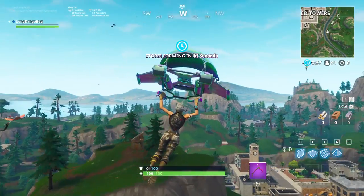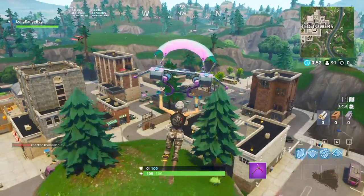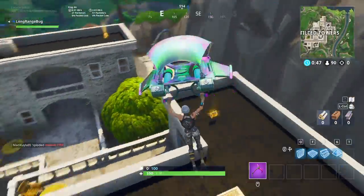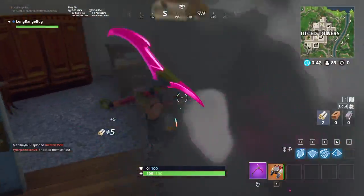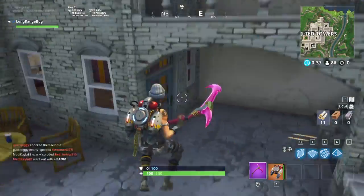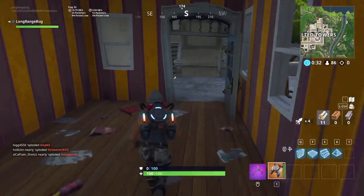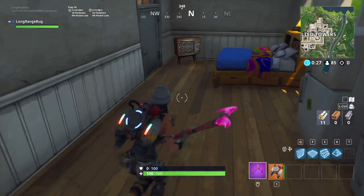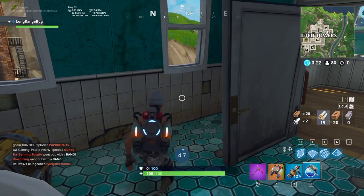Looks like we got two or three other teams here. Three jetpacks right here — I'm gonna pick one up just cause I need one. Dude, chests just don't spawn or something. Are jetpacks the only thing that spawn? No rockets, no RPGs, nothing. This better give me an RPG — if it gives me a GL I'm probably gonna be pretty mad about it. Of course. Well, we got a shield pot, I'll take that.